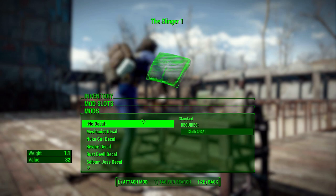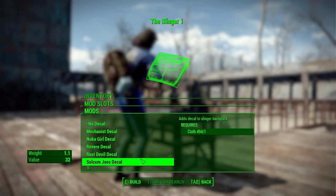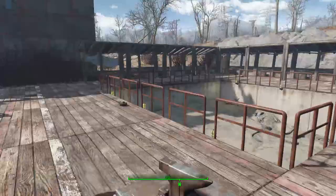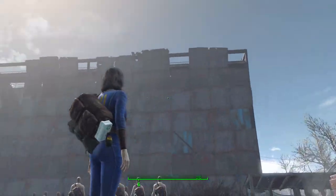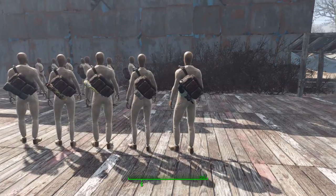The final category for aesthetic items is decals. The standard is nothing, but there are six options: a Mechidus decal, a Nuka Girl decal, a Revere decal, a Rust Devil one, a Slocum Joe's, or Vault-Tec. Each requires one cloth to add and just gives a nice extra bit of pop. With all those options you can really make the bag your own — mine has the Slinger One with a bed roll, goggles, med kit, hanging grenade, and a Vault-Tec symbol.